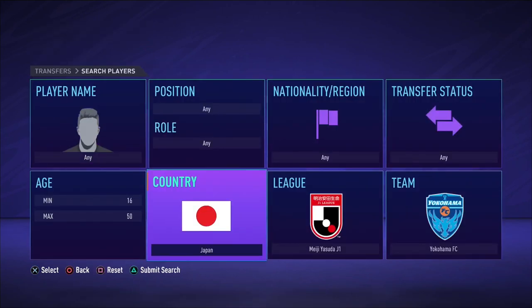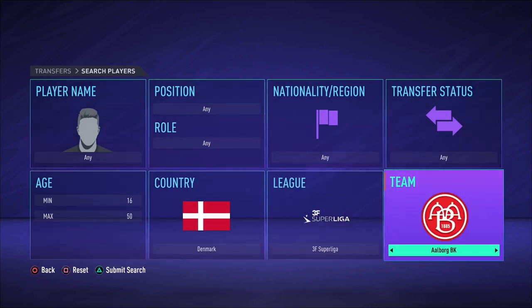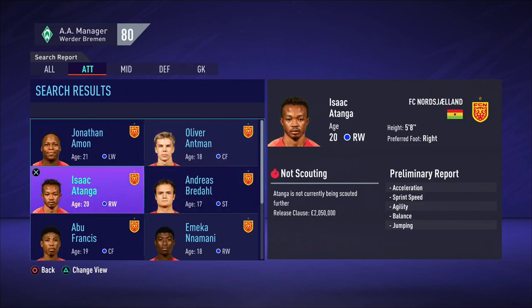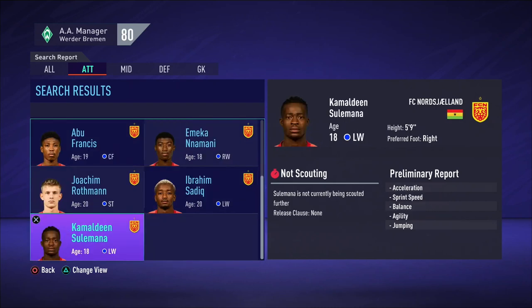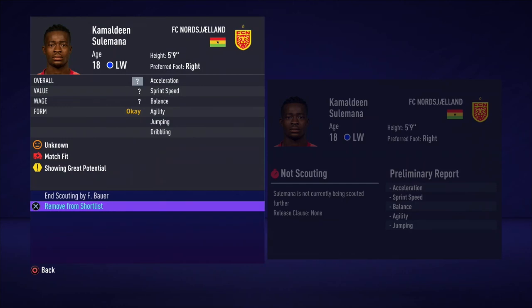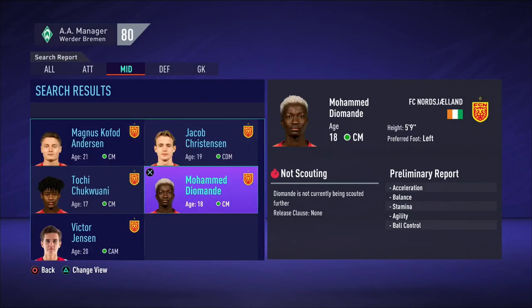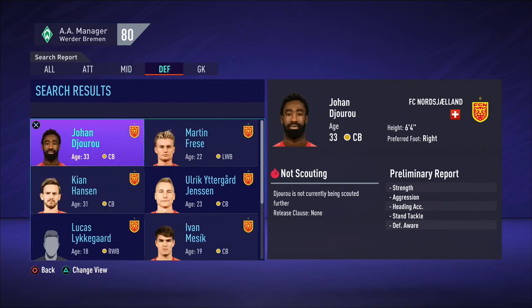As the 4th club I think it would be quite handy to have another club from Europe. As Bremen already have a few Scandinavian players, I will choose FC Nordsjaelland from Denmark. They currently have a very interesting partnership with Ghana's Right to Dream Academy. Nordsjaelland want to give African footballers a chance at playing on a professional level and their most famous departure is Mohamed Kudus, who went to Ajax last summer. So I want to bring in some talented African players from Nordsjaelland to Werder Bremen and give these players a chance in the Bundesliga.